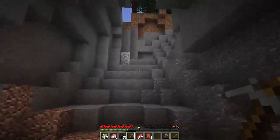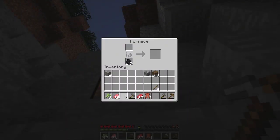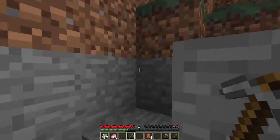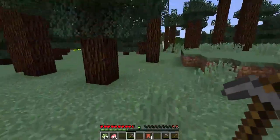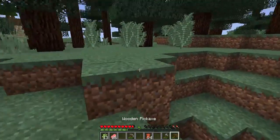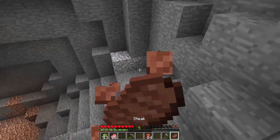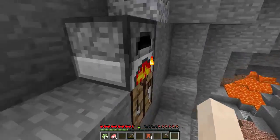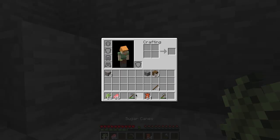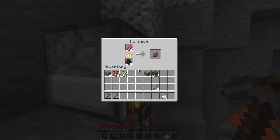Oh, that could have ended really badly. We also want to save up as much levels as we can because we want to get an enchant table. We have to get an enchant table before we go fight the Ender Dragon, otherwise we'll just be walking into a fight dead basically. Okay, food - that's nice. We're not going to smelt too much up here.